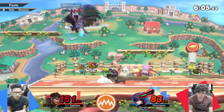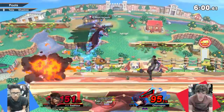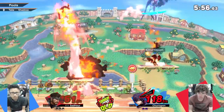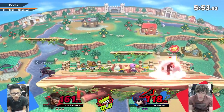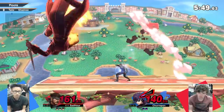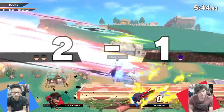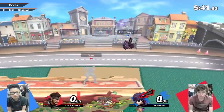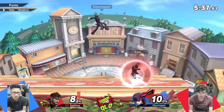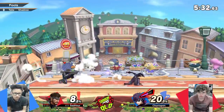Sadauer uses neutral air dodges a lot. It only has 10 frames of landing lag, so that's why he uses it so much — it's pretty good for landing. You can safely just land with a neutral air dodge rather than a directional one. Churupon is down a stock but responding quite well.